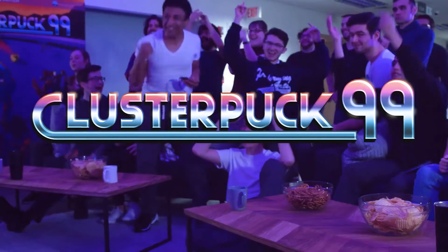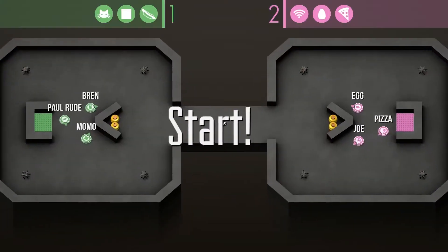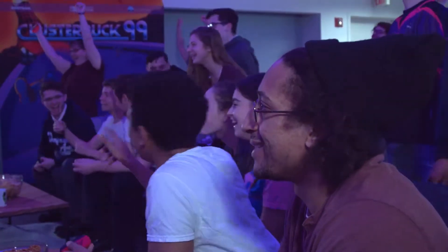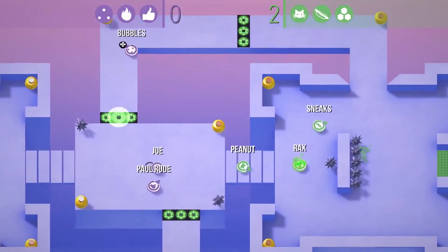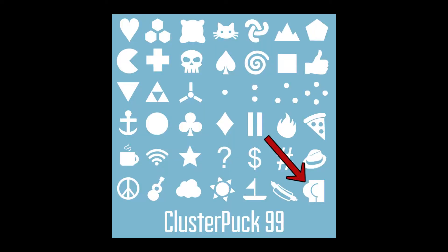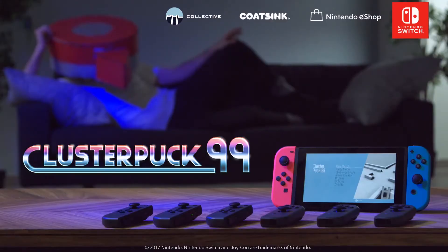At number three, I'm going to put Clusterpuck 99 — a game that's on the Switch, and honestly the Switch needs more games anyway so that alone is bumping it up on my list. But it's basically a combination of hockey, soccer and complete and total chaos. I played multiple full games with eight people in it and everyone just had a big smile on their faces the whole time. The game runs well, feels good, and there's a lot of variety in the maps you can play. Most importantly, you can change your icon to be a butt on a little puck. It's out already — go support it on the Switch, bring seven of your closest friends and watch them turn into enemies.